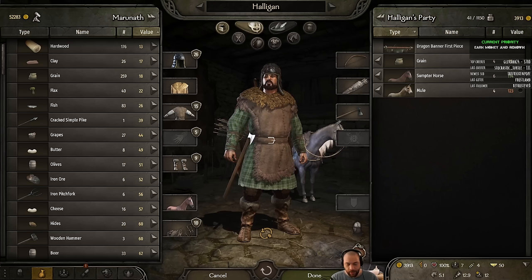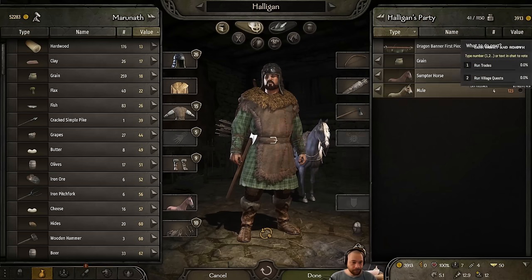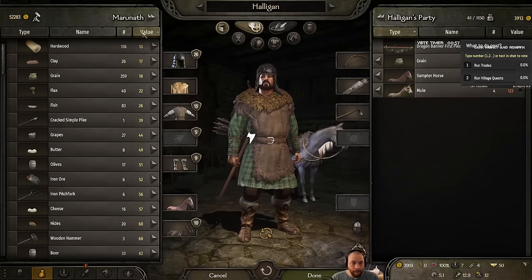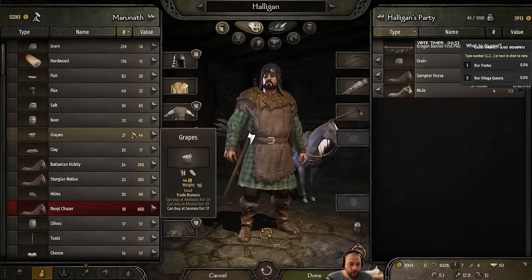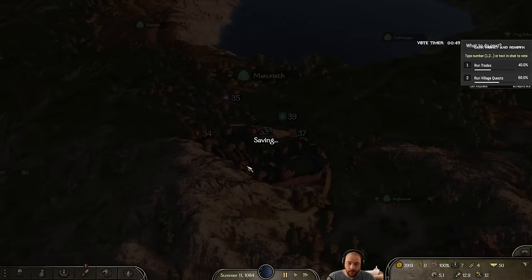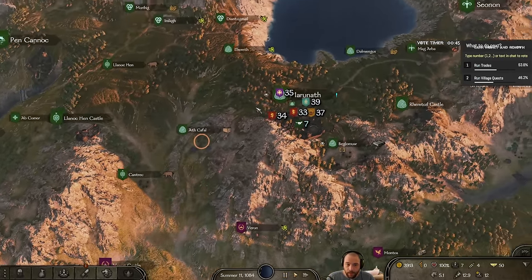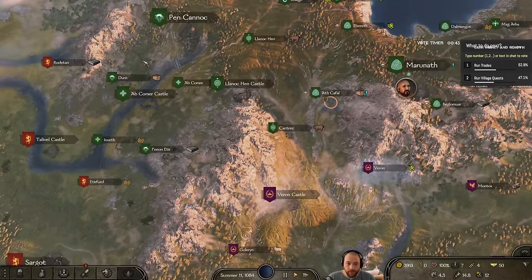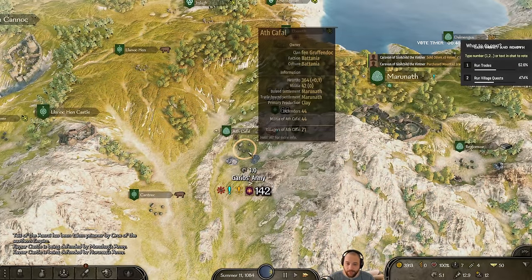What to do next — I could run trades or run village quests. You guys can pick between the two. There are a few places that sell clay around, and there are also some village quests.